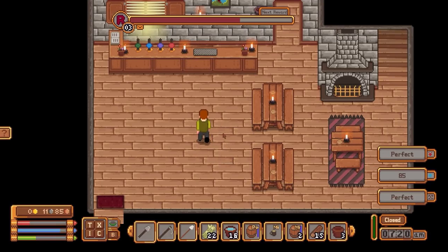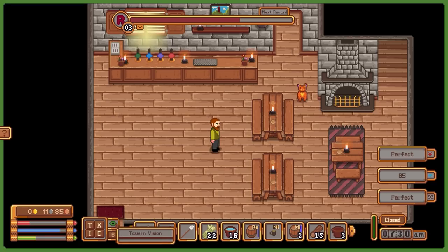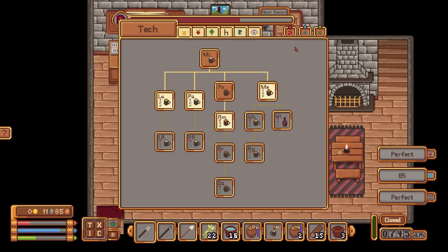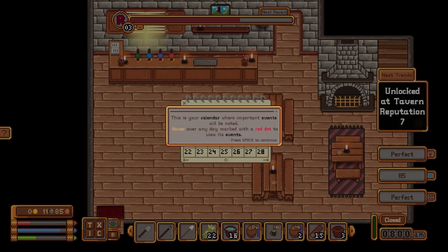A quick rundown of the UI. We've got our reputation at the top — the higher the reputation, the better, and you start unlocking different things. We have readouts for temperature, comfort level, and cleanliness. We can turn on the tavern cleanliness vision from this button here. We have open and closed options as well as the time. The toolbar is down the bottom for placing things for crafting. On the left hand side we've got options for our tech tree — as you make stuff and brew you can get points. We've also got experience, and finally a calendar where important events are noted.